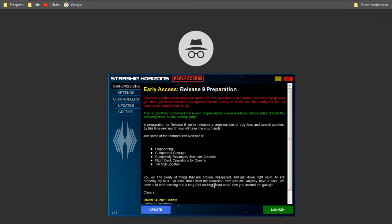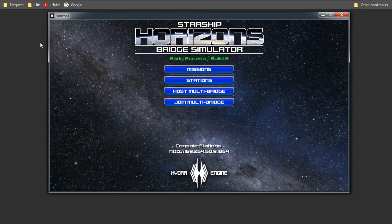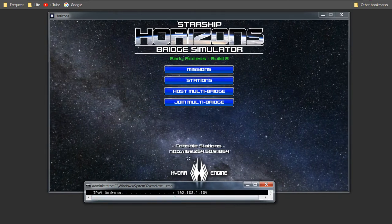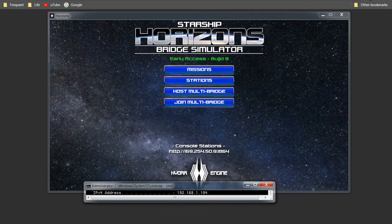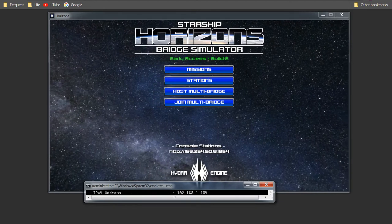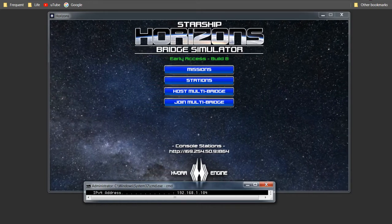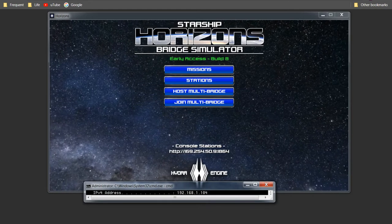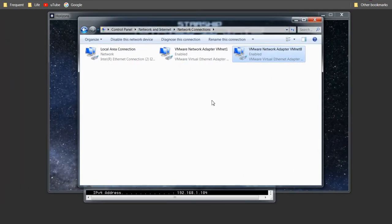The server has to have an IP address that the clients can connect to. My IP address on my computer is 192.168.1.104, but the server's IP address is currently being created as 169.254.50.9, port number 1864. That's a problem, because the server is being created on an IP address that nobody else can connect to except things on this local machine. The reason is because this IP address is coming from a virtual NIC and not the primary NIC.